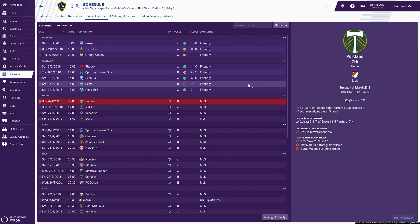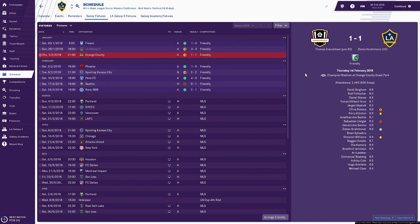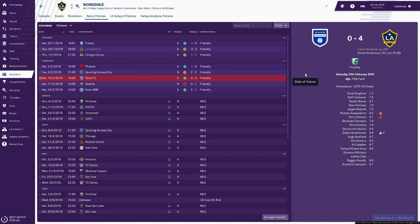We are now through pre-season, and it's been a patchy start to our life in LA. We beat Fresno 1-0 — Ibrahimović with the goal. We then drew 3-3 with our second team, which is a little embarrassing, but Ibrahimović with three goals. We drew with Orange County 1-1 — Ibrahimović again. Then beat Phoenix — Ibrahimović. So I've scored six goals in FM19 and they've all come through Zlatan. We drew 2-2 with someone else finally scoring, then beat Penn 4-0 with another hat-trick for Ibrahimović. Lost to Seattle but beat Reno 1868, with one for Ibra and one for Giovanni dos Santos. I'm reasonably happy with how the team are performing.